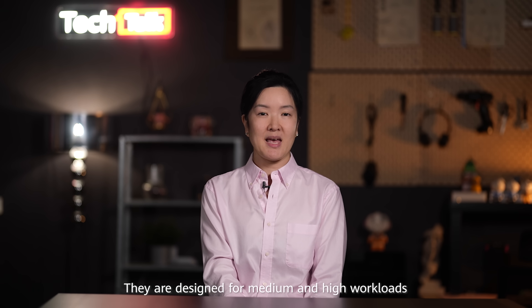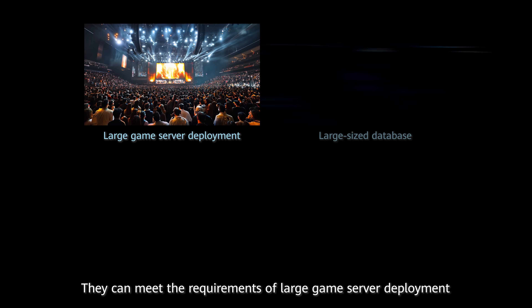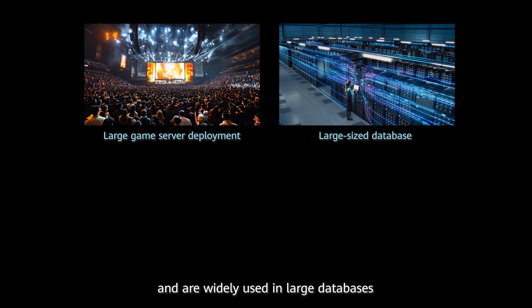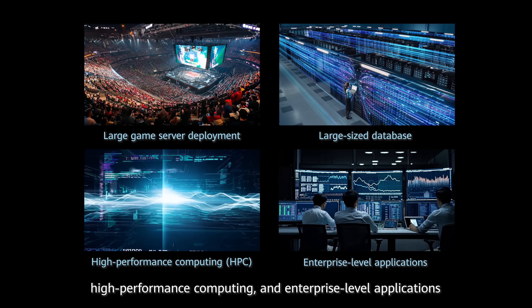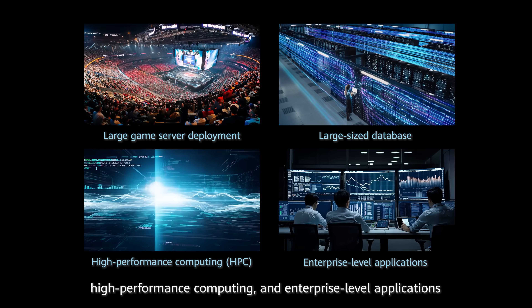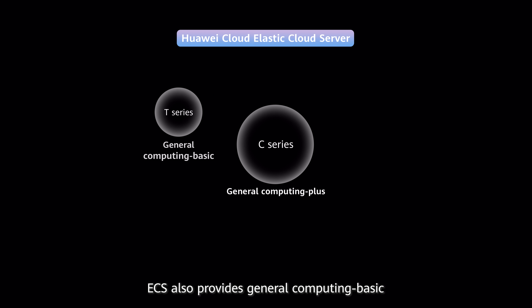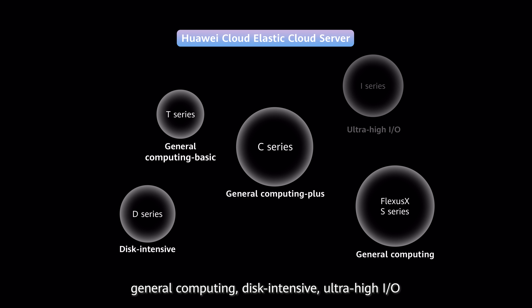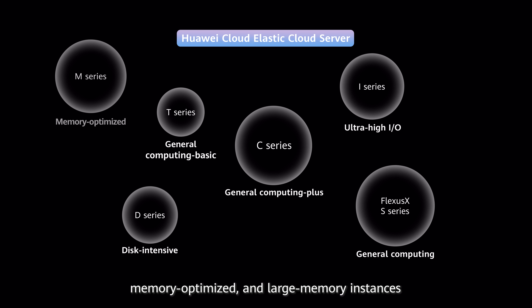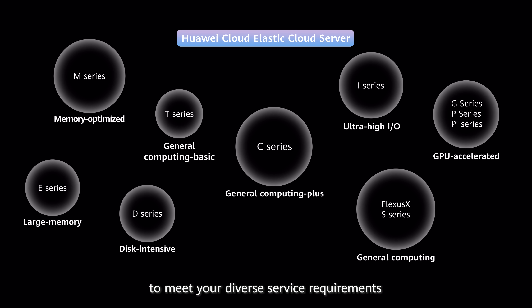Huawei Cloud General Computing Plus ECSs are flagship ECS products. They are designed for medium and high workloads to provide powerful and stable performance. They can meet the requirements of large game server deployment and are widely used in large databases, high-performance computing, and enterprise-level applications. In addition to General Computing Plus instances, ECS also provides General Computing Basic, General Computing Disk Intensive, Ultra High In-Out, Memory Optimized, and Large Memory Instances to meet your diverse service requirements.